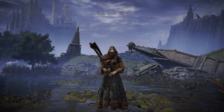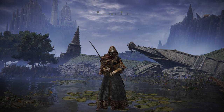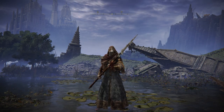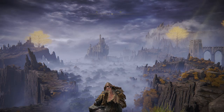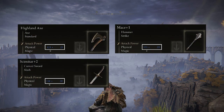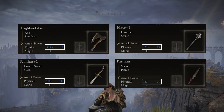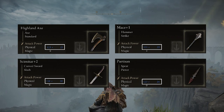Right now I'm going to show you these different physical damage types in different situations against light armored enemies and heavily armored enemies, so you can see their effectiveness on the battlefield. For this showcase, I use the Highland Axe as the standard weapon, the Mace as strike, the Scimitar for slash, and the Partisan Spear as pierce damage. As you can see, most of them have pretty much the same stats — I upgraded some of them to make them look as similar as possible on paper. So let's check them out in action.